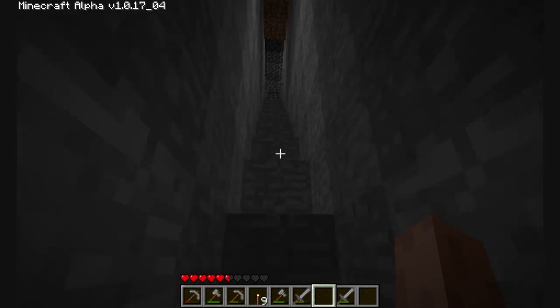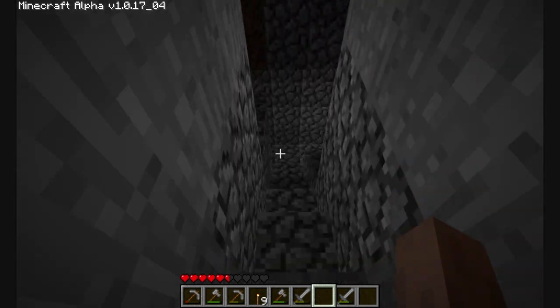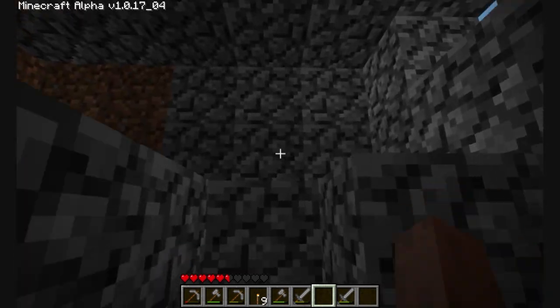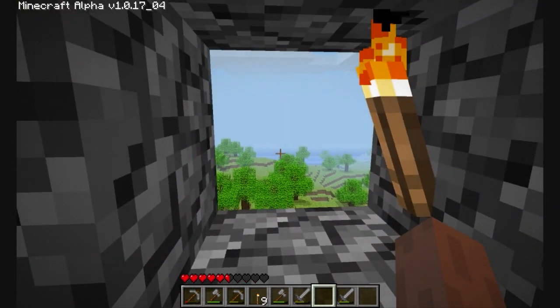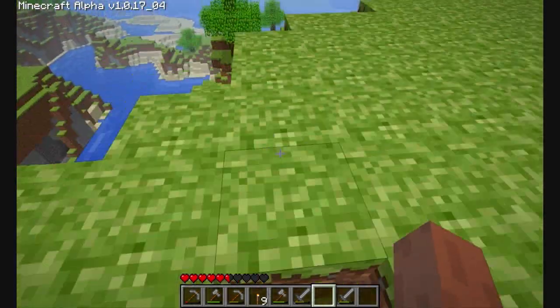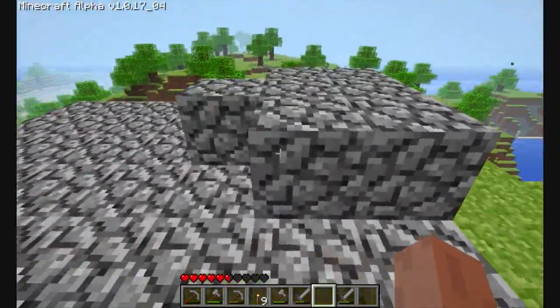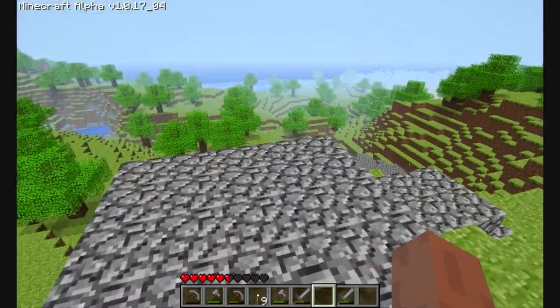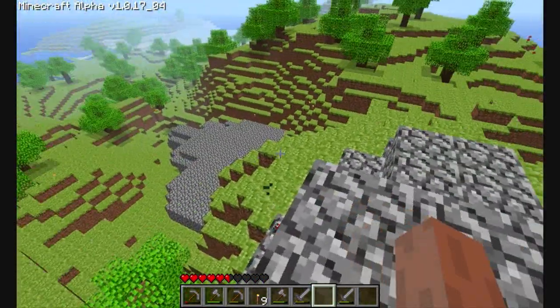Up these stairs is a little lookout post, and it also helps me get to the top of this mountain. As you can see, there's a little window I put here so I can look out and see stuff. And then over here, if I open that, it brings me to the top of this mountain, and I can see everything from here. So that's pretty cool.